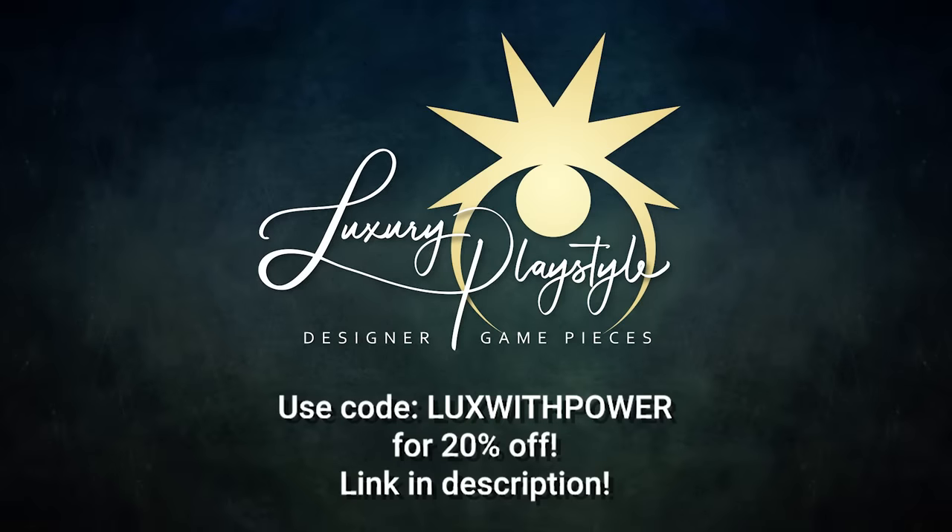Luxury Playstyle has a great Black Friday sale going on all weekend. Use code LUXWITHPOWER to get 20% off your order all weekend long. Be sure to check out their new Angel and Goblin tokens available for pre-order.